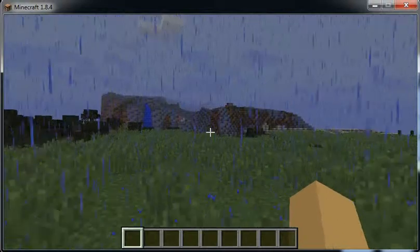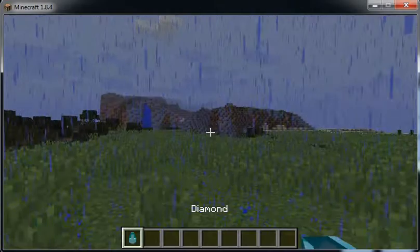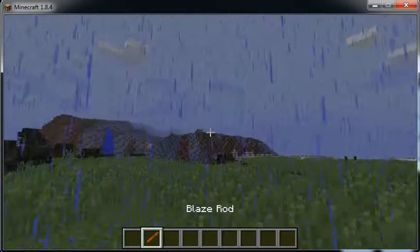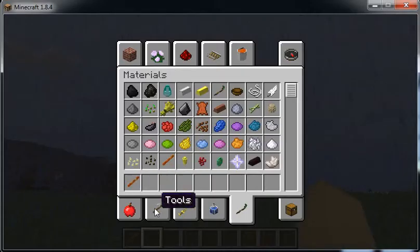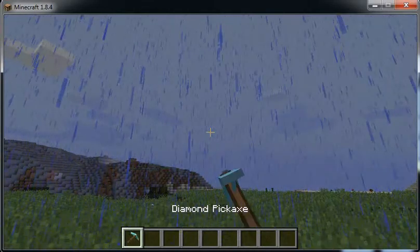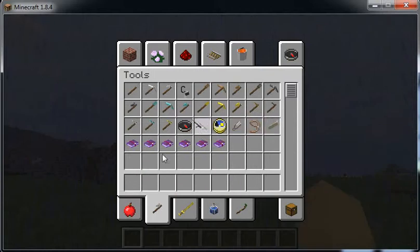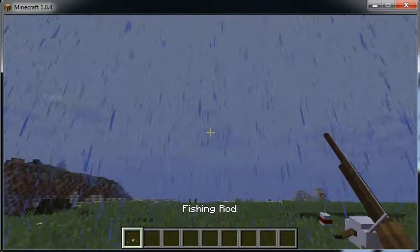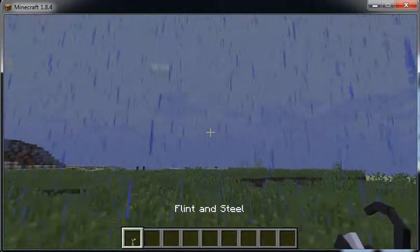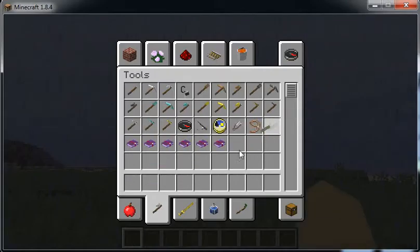Everything looks three-dimensional in this one, which is called the 3D default model pack. You see, the diamond is all three-dimensional, the blaze, whoa, and also the stuff as well — pickaxe, yes. Whoa, actually that's kinda good. Wait, we're fishing now, let's see what this one goes like. Actually, this one looks pretty good. And stuff like that. Everything's all pretty cool here.